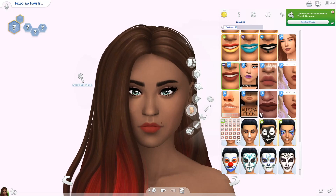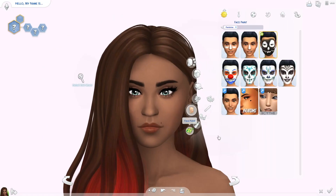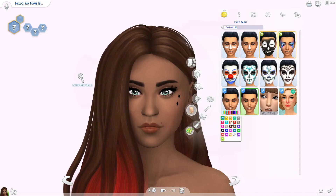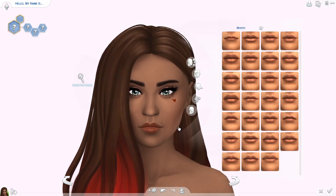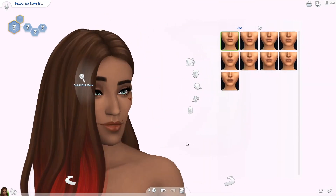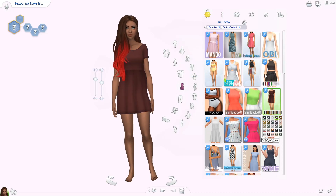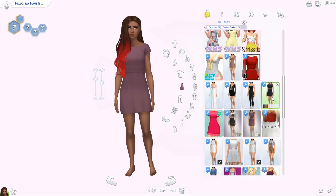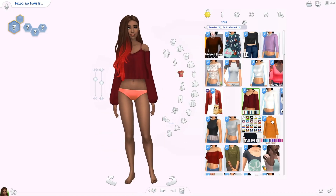Zodiacs are known for certain characteristics — there are horoscopes published where you can read what kind of person you are and even which zodiac sign you're most compatible with. I don't know if I really believe in all of it, but it is interesting, because when I read about my own sign, Leo, I definitely see myself in a lot of those characteristics. You can choose to believe whatever you want. For Aries, I did write down a few of these traits.